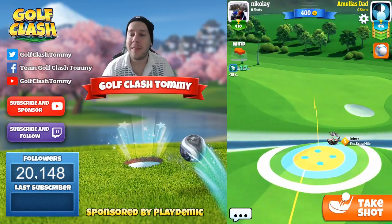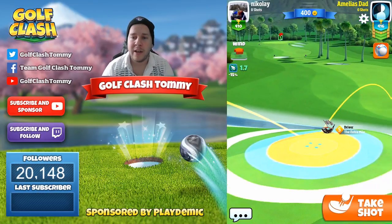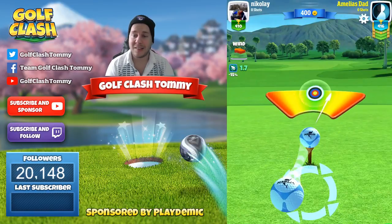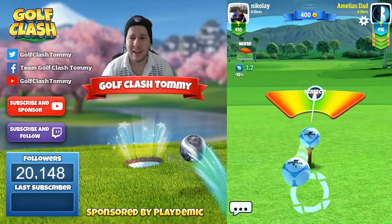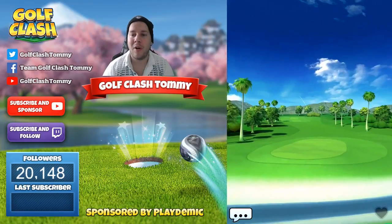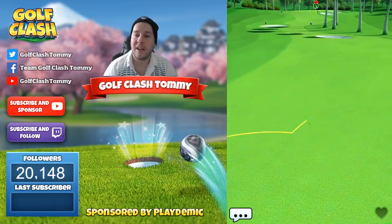We are going to play with Amalyn here. We're going to play this one just a tiny little bit off position. We are not at max distance of our club, so we're just going to move it like half a ring or less. Max sidespin on our Amalyn ball, max topspin, and as much curl as possible with our Extra Mile from level five.